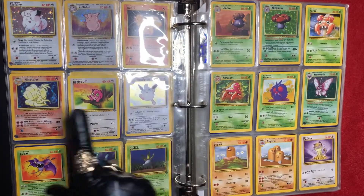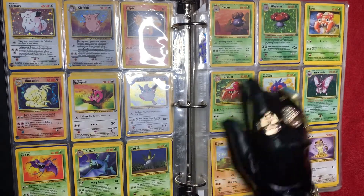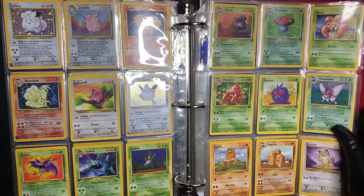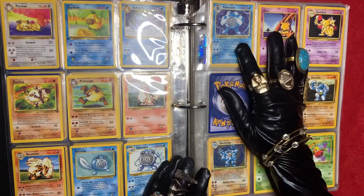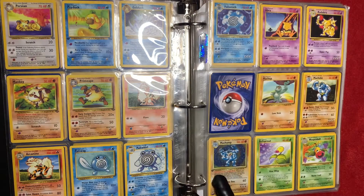I have Clefairy, Clefable, Wigglytuff, Ninetales. We have Vileplume, which is a holographic card, and Venomoth, which is a holographic card.